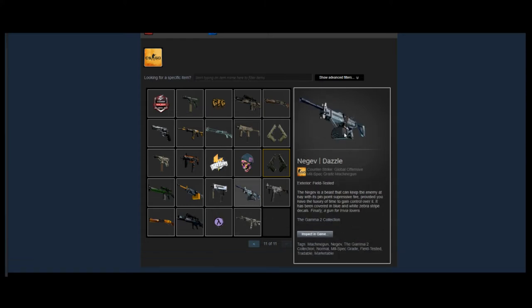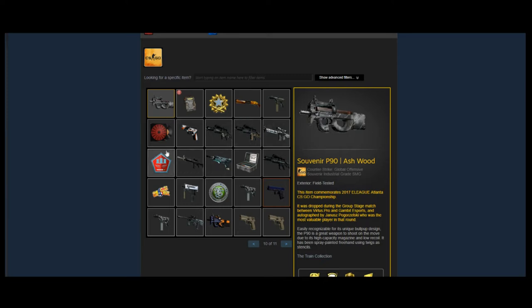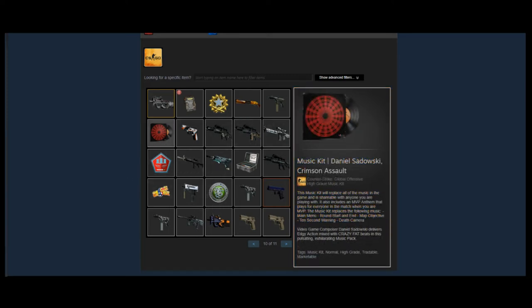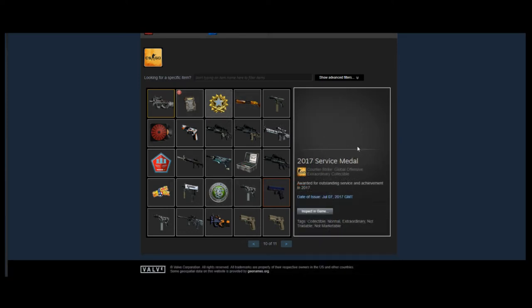He has a Negev Dazzle, which I didn't even know existed before this video — just a random blue. He has a Souvenir P90 Asiimov, just a random souvenir skin, not worth very much. He has a Crimson Assault music kit, which is kind of an older one and cool, and some service medals.